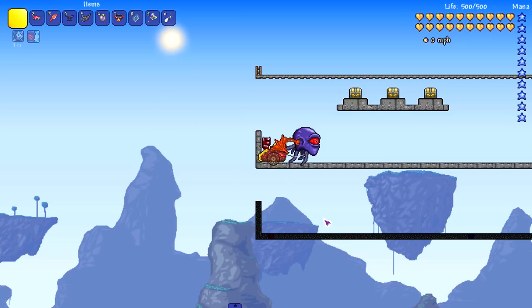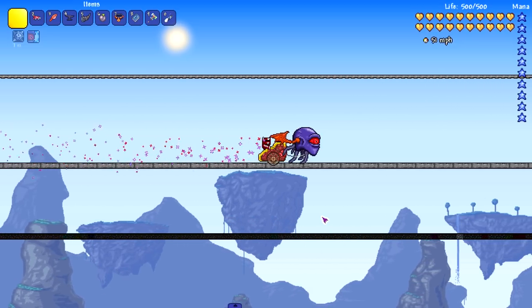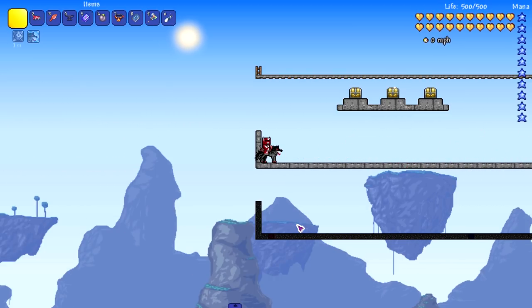Now into the Thorium hardmode section. This first one looks really cool and is probably one of the easiest hardmode mounts to get — you just need to beat Cosmotics, which isn't too tough. It hits 51 miles per hour.